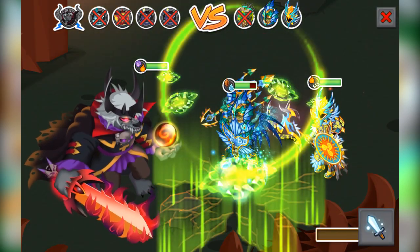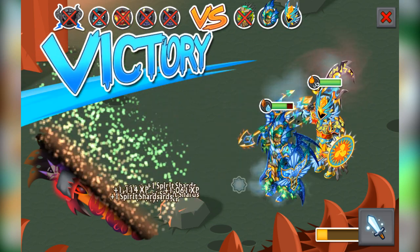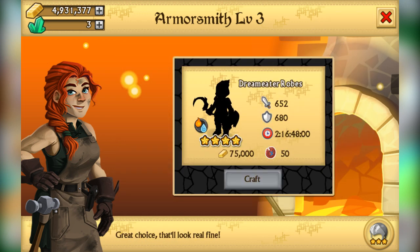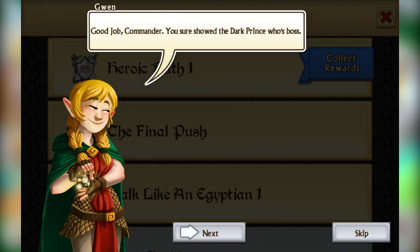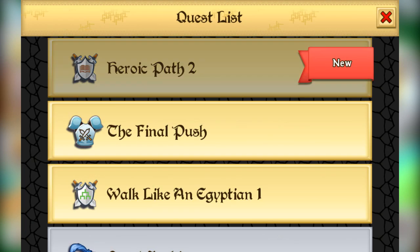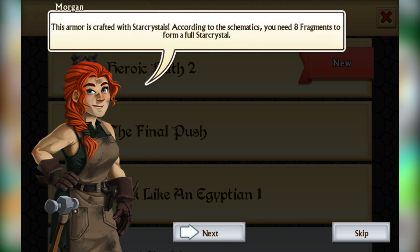Here we are — this is the dark prince, and we're going to smack him with a special attack. Boom, there you go! Right now I should be one of the first people to actually unlock this stage. Heroic path unlocked — he ran away with his tail between his legs. Congratulations — we got three gems, not too shabby.